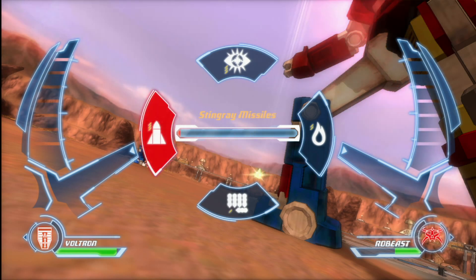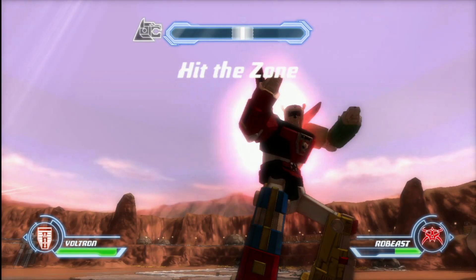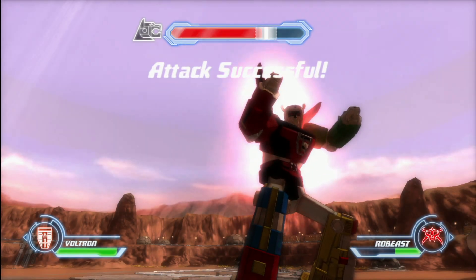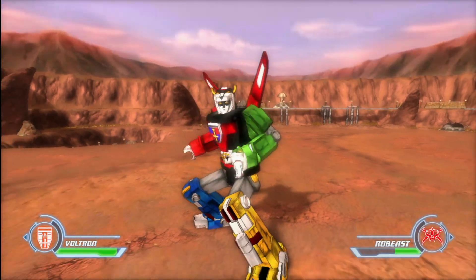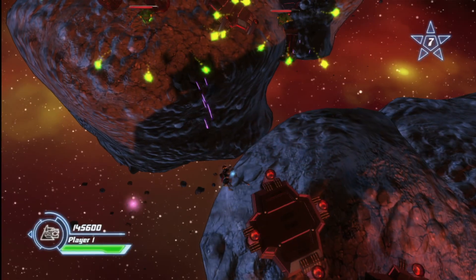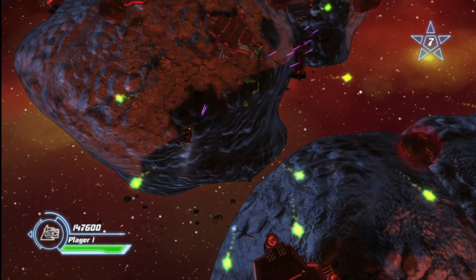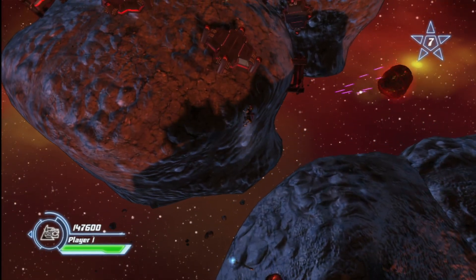You'll always be doing more or less the same thing in Voltron, but deep down in your heart, you know that you're piloting the lion just like you've always wanted to. And sadly, no, the princess will not fit in the cockpit with you. The Voltron lions are one-seaters only, fellas. And besides, unless you're sporting an 80s-style mullet, you have no chance anyway.